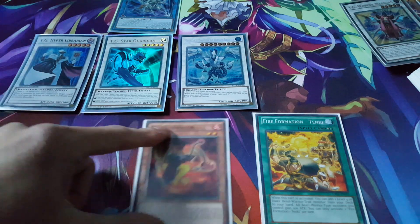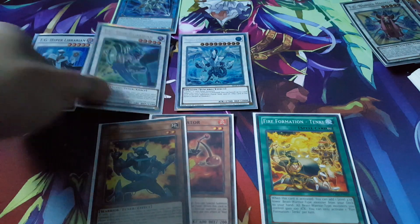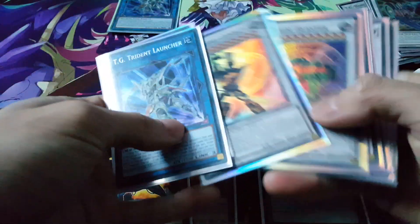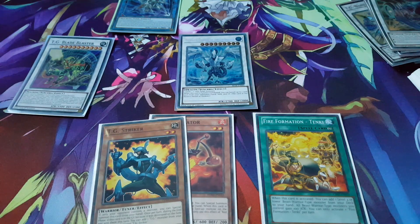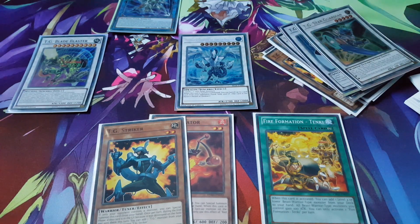And of course, with Hyper Librarian, we also get to draw an additional card. Keep in mind, we also have Star Guardian and Hyper Librarian, which can also XL Synchro, and this will obviously allow us to bring out our Blade Blaster. So ultimately, we have a pretty nice board right off the bat there — as you can see with the combos, you're able to do so much just off that.